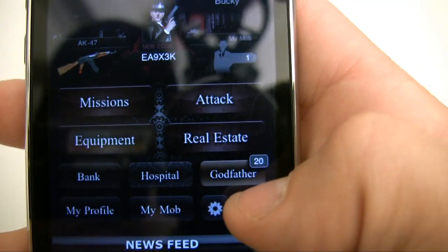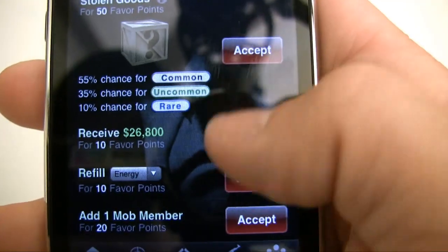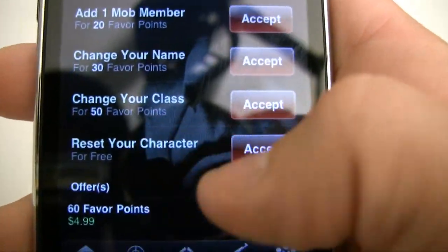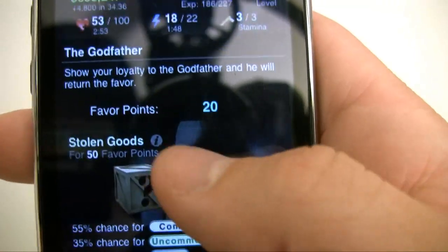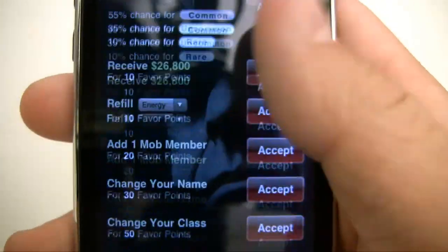We've got the Godfather, which pretty much provides various services like refilling your energy, changing your name, or resetting your character. These cost points, and you can either buy those points or earn them from playing the game.